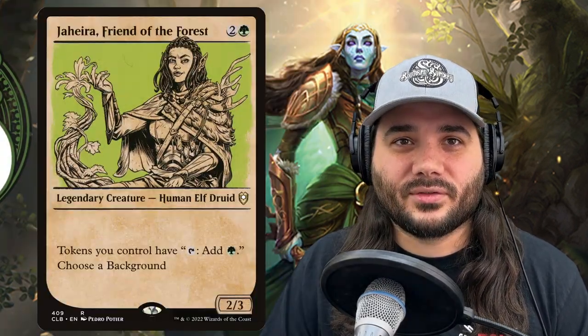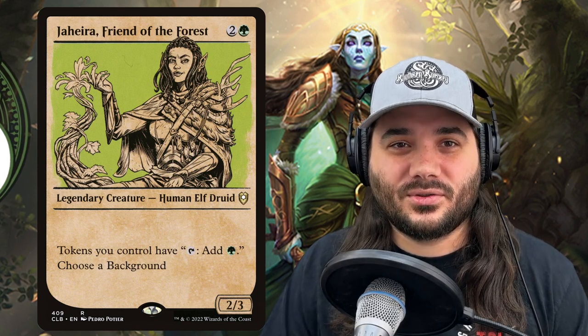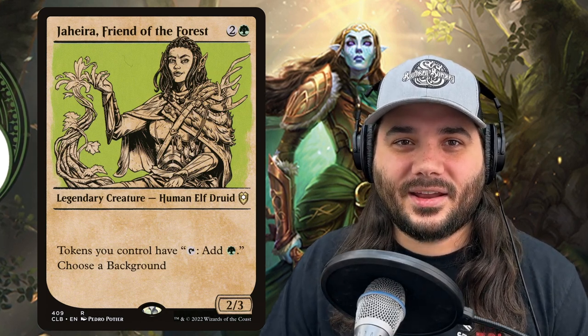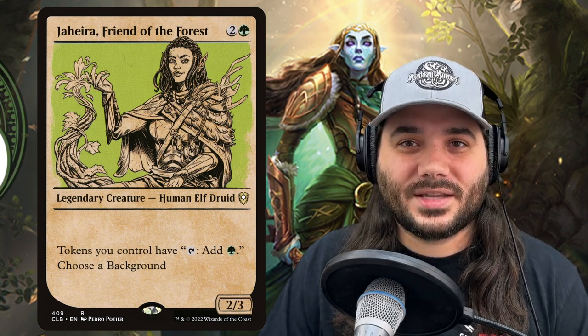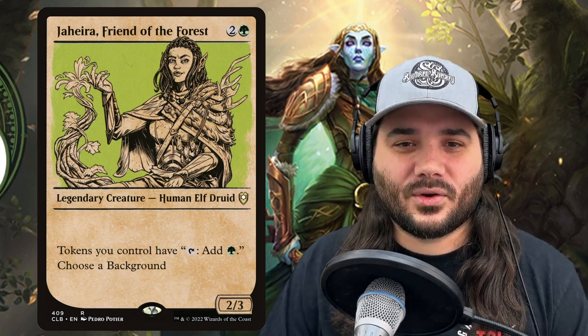Next up, we have Jaheira, Friend of the Forest, costing 2 and a green. It says tokens you control have: tap, add green. So this takes all of those 1/1 warriors you're making and makes them mana dorks. This is great.